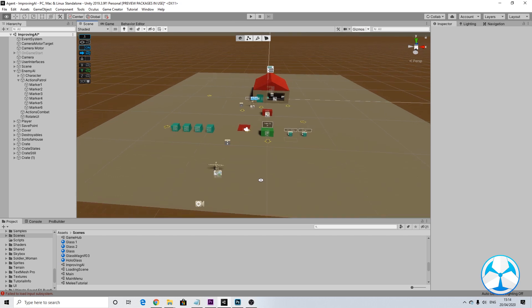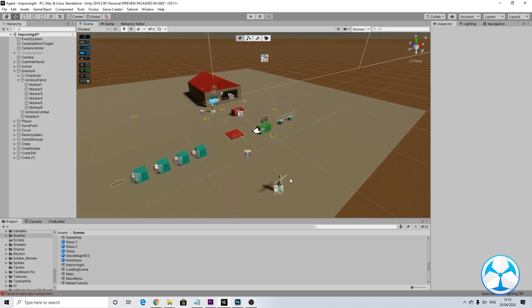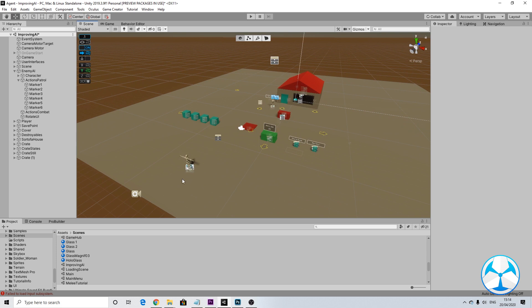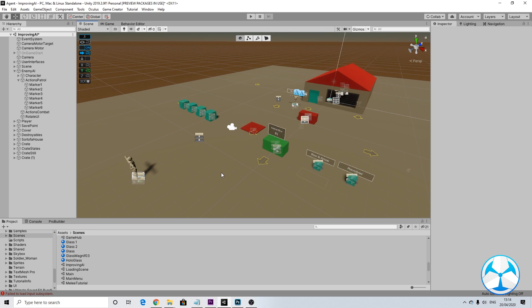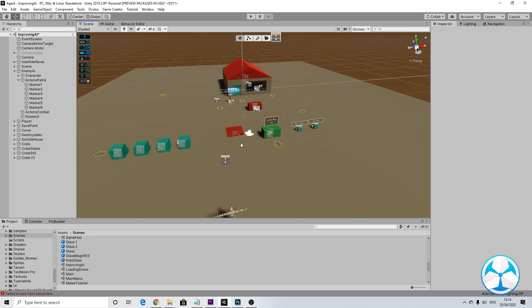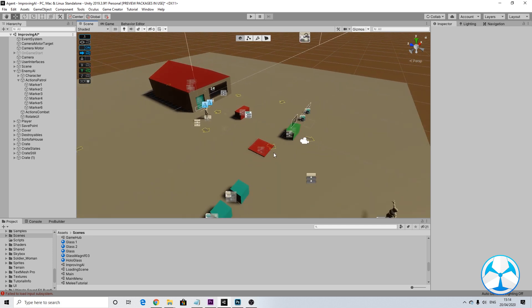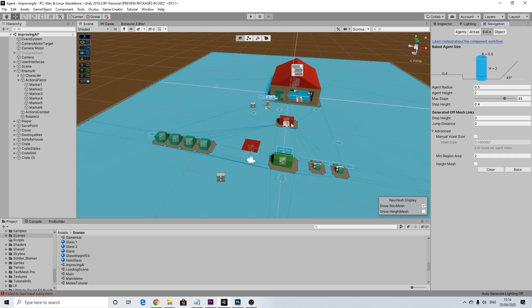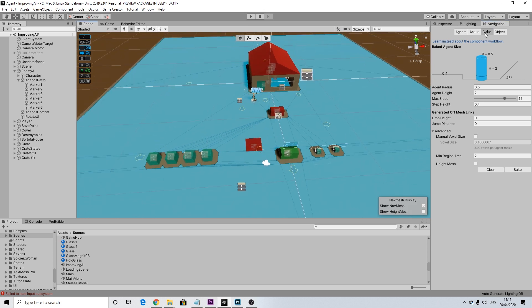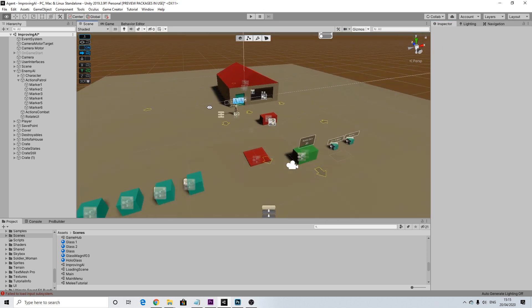Hello everyone. This is a really short video following up on what I complained about in our tutorial, where our AI was pretty stupid for not being able to walk around covers — it would just walk into everything. Even generating a proper nav mesh didn't seem to solve the issue. But actually it did — I just forgot to toggle something on.